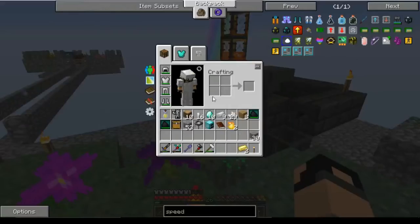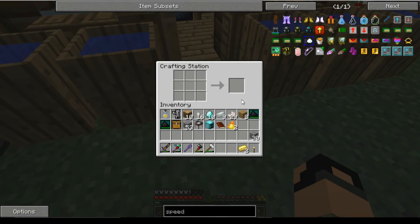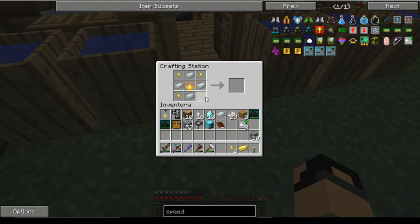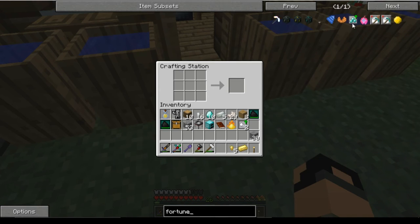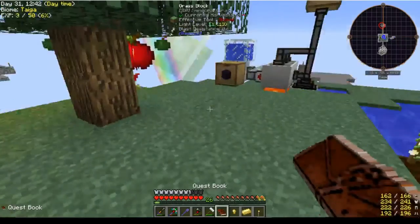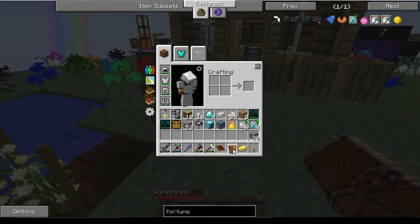We're back. We got our invar. My wife just had a candle that wouldn't go out — I was just helping her. We wanted the fortune upgrade, and that should be it. Take the middle one, claim the reward. We got a good reward bag — sponge. Not really exciting, but all right.